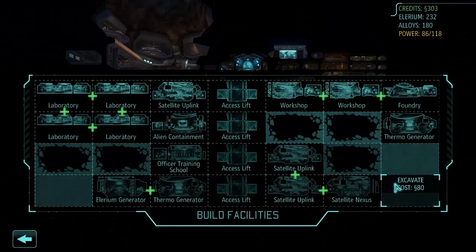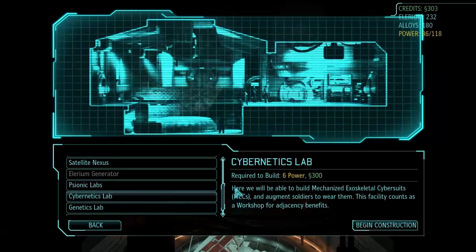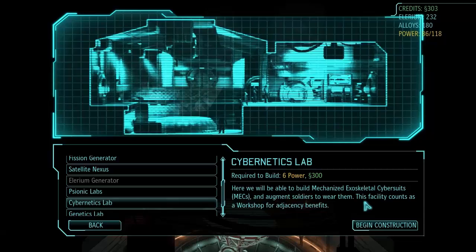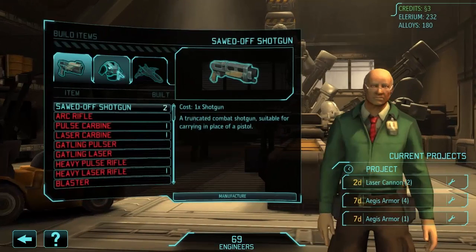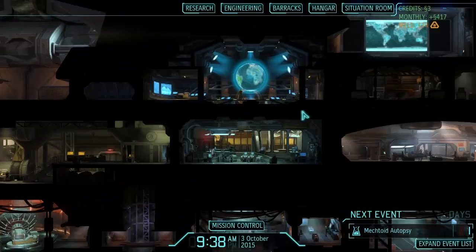We're going to do something quickly here — come into the facilities menu and build a cybernetics lab. I have been wanting mechs for so long and have been putting it off. The psionics lab would also be cool since I hear the psi system has been changed pretty extensively, but for now we're going for cybernetics. We'll need to build mech bodies and decide who to convert, but this is one step toward having giant robots to fight alongside us.